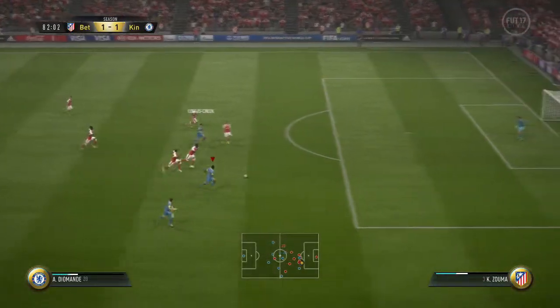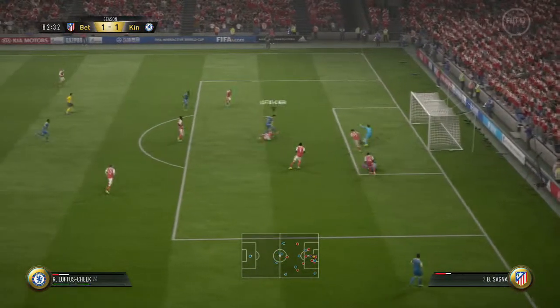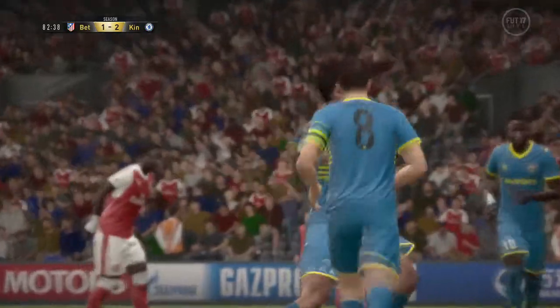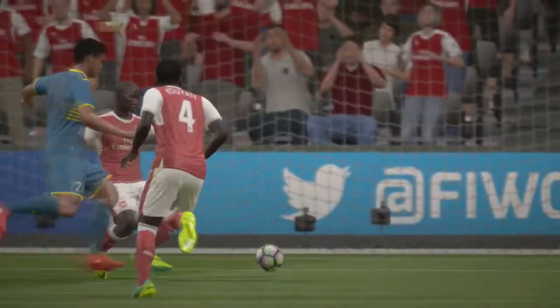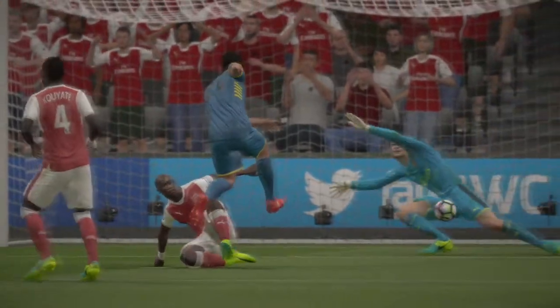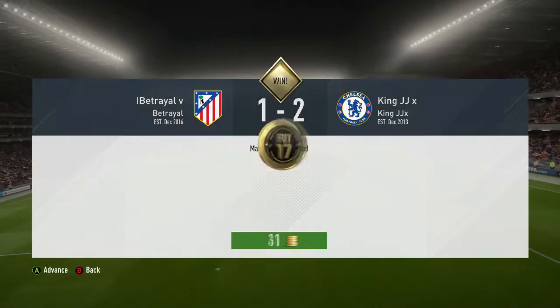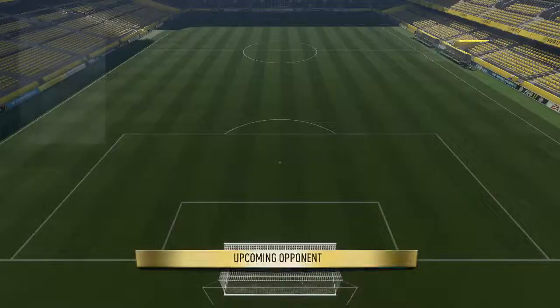We come back in the dying minutes of the game. Diomonde misses, but it doesn't matter because Loftus-Cheek is there — the Chelsea boy himself slots in his second of the game. As you can see, he pulls it back the way the goalkeeper's going, so the keeper's not expecting it. Two goals for Loftus, two assists for Diomonde. Happy days — three points in the season, that's all that matters.